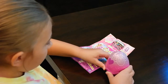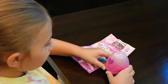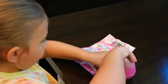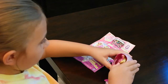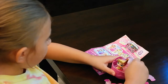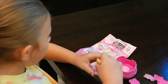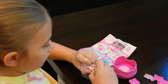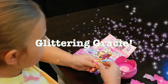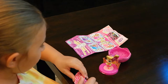So based on this egg, we can either get Sweet Sierra or Glitter and Gracie! So let's get cracking! Ooh, I see somebody inside! Let's get her out! So we have Glittering Gracie! Let's get her accessories out!